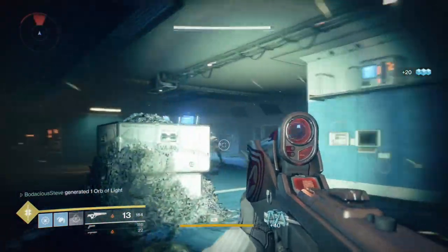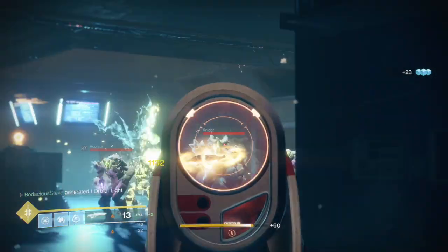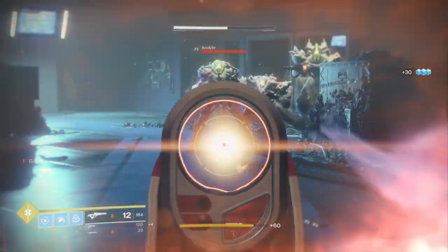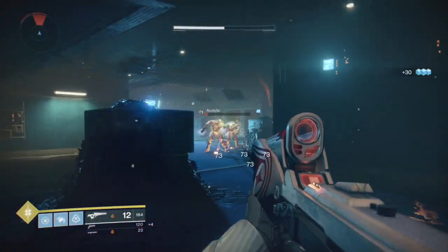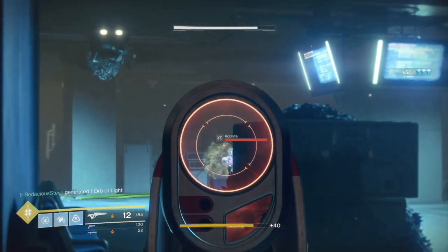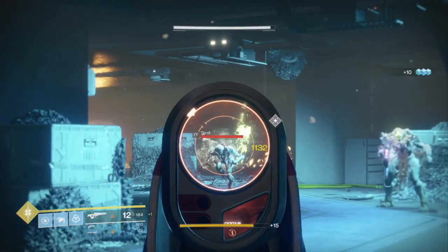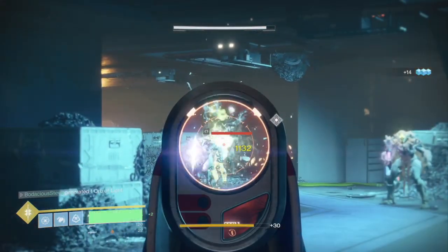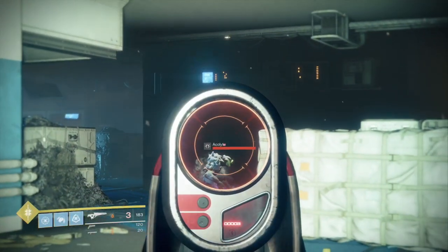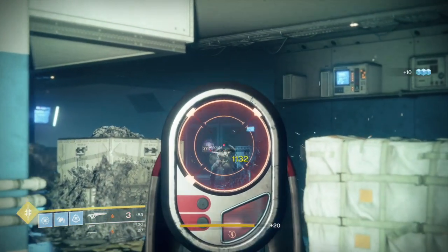Acolytes are going to be your best friend when it comes to getting these Perfect Fifth kills. What you're going to want to do is get to the Perfect Fifth charged shot and then shoot that shot directly underneath the Acolyte's feet. It's going to explode and burn their health all the way down — they have just enough health where they will die from the burn, as long as you do not shoot them.